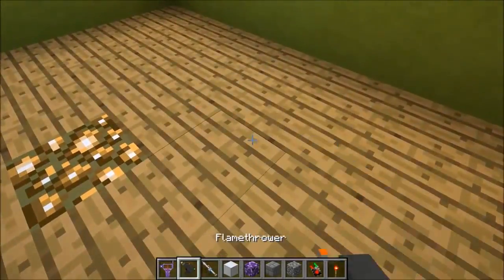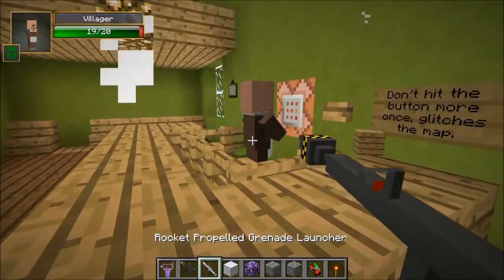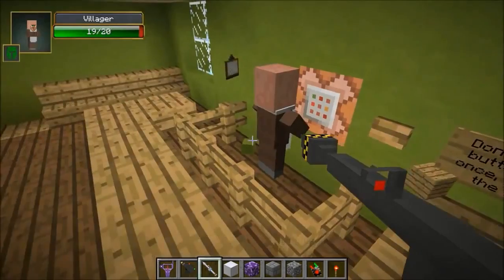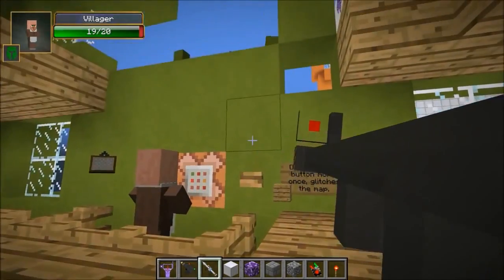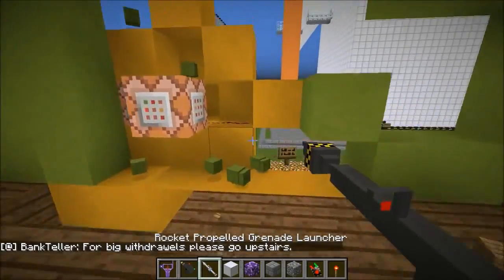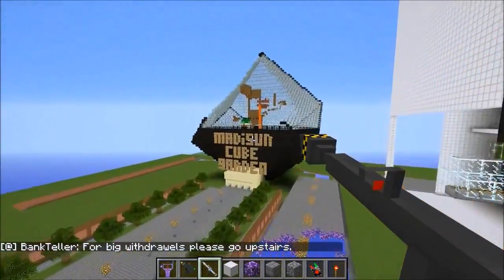There's a villager in here — gonna save you, I know you're trapped. Don't hit the button more than once or it glitches the map. Okay, sorry about that. As you can see, this is Madison Cube Garden — I want to check this out.